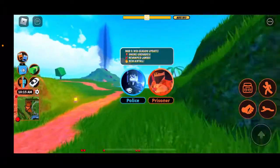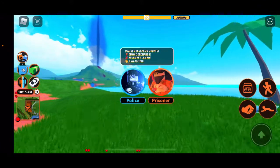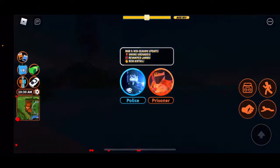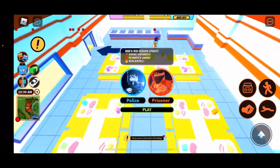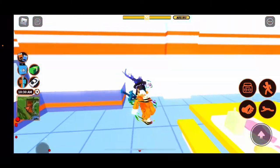Hello guys, welcome back to another video. Today I will be showing you guys a power plant glitch that you could do if you don't want to complete the obby. First, you want to join the criminal team and make your way over to the power plant.